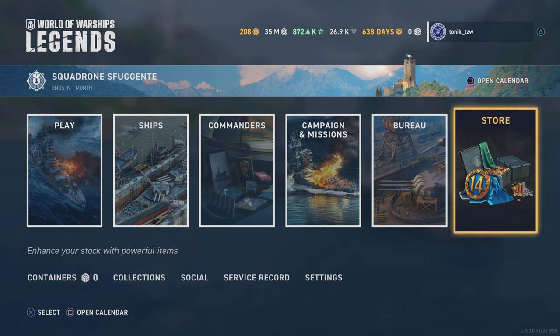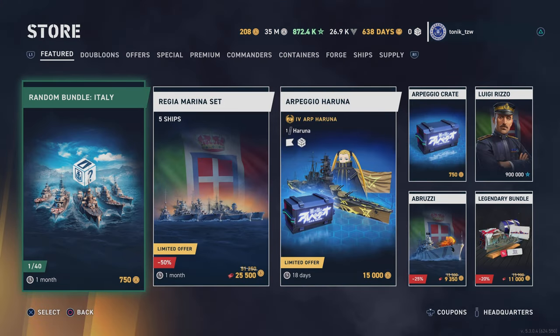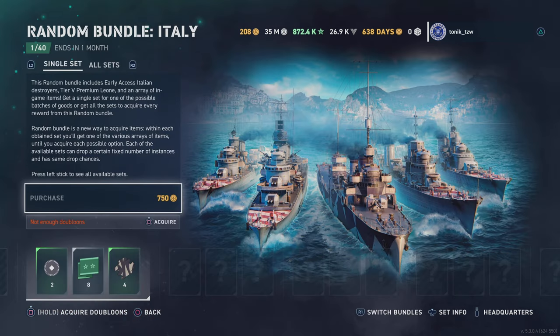If you're a whale with a wallet, yes, Wargaming will always cater for those who are more affluent. If you don't want to play the game for five weeks and haven't bought out the campaign already, you go into the store and there are two things you can do. The first one is this random bundle — Italy — and what I will say is that it's basically a one-armed bandit where it shows you what you're going to win before you put your money in.